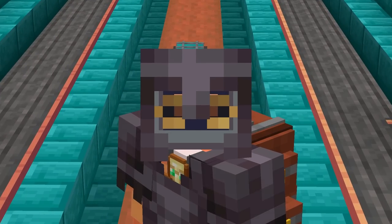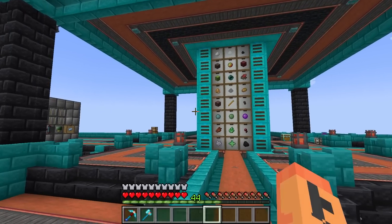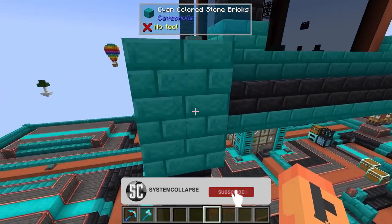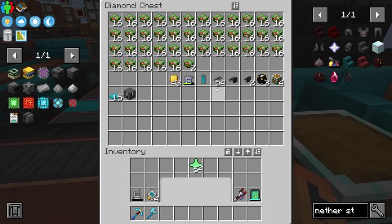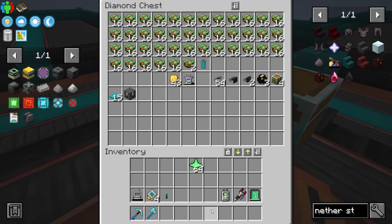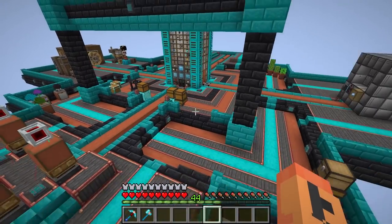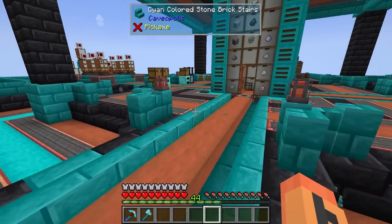Hey guys, System here and this is Skyopolis 5, hope you're all having a great day. Let's jump back into this. In between episodes I worked on our base a little bit - just a little more decorating. It's a lot more colorful now, a lot more cyan. I ran around with a bunch of spray cans and sprayed all our blocks. You buy them for six bucks each on the Amazon, 256 uses per can, so you'll go through several if you want to do a lot of blocks.